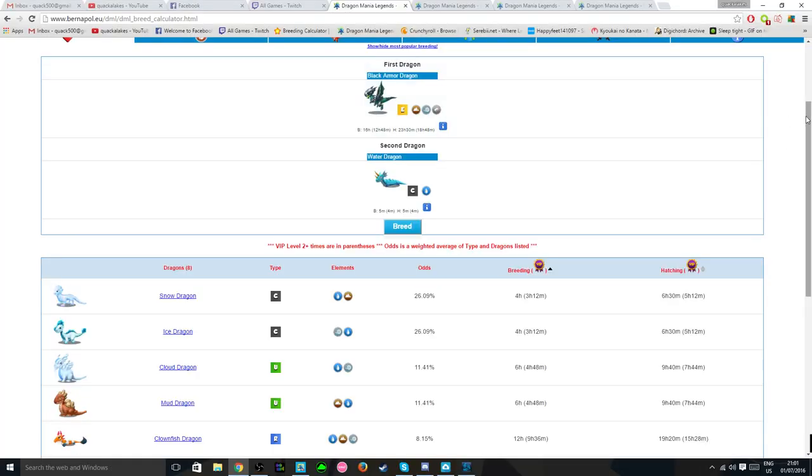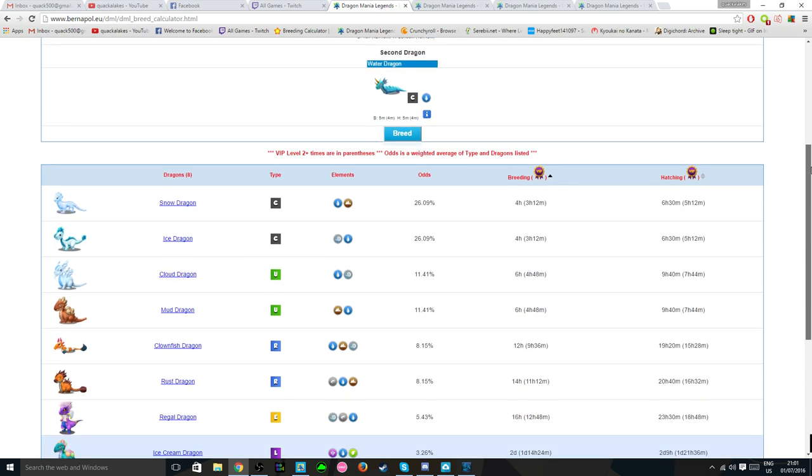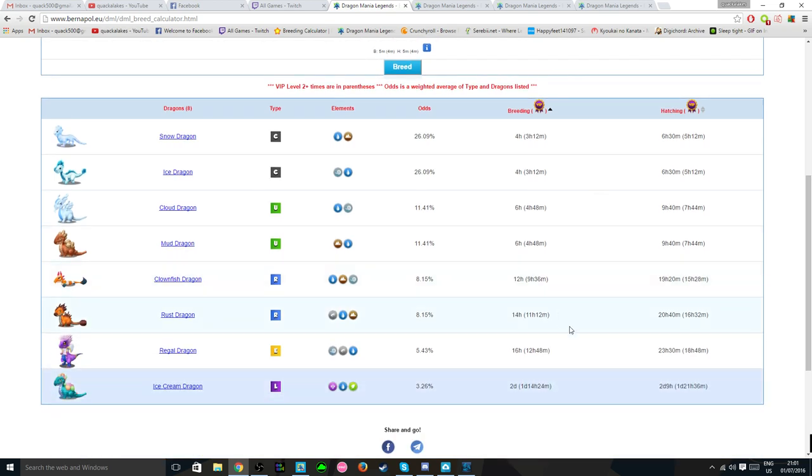The reason why this is my favourite is because there are only seven other dragons that could be bred, and most of their breeding times, excluding the epics, are actually quite short — some being four and six hours long.